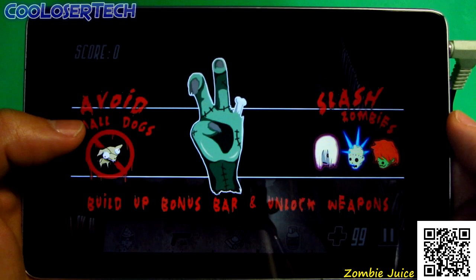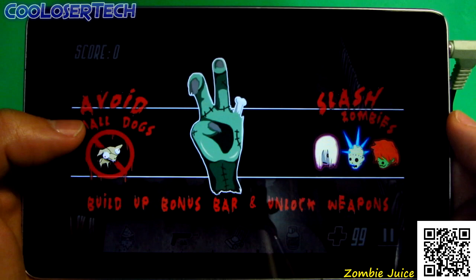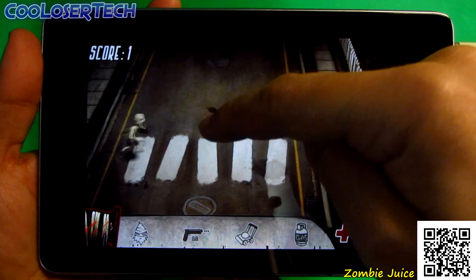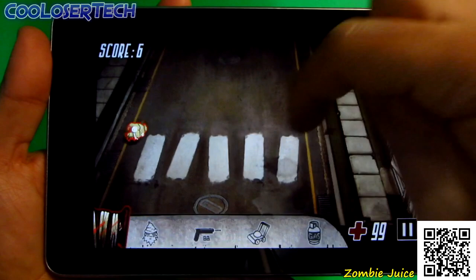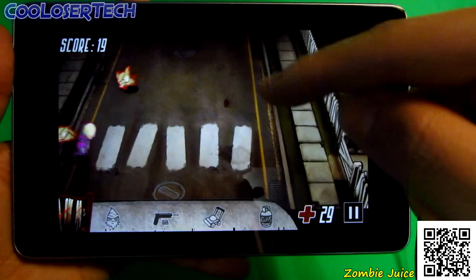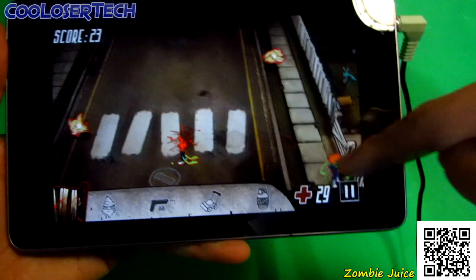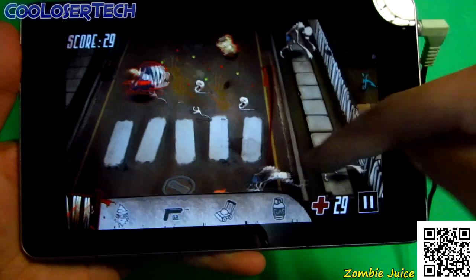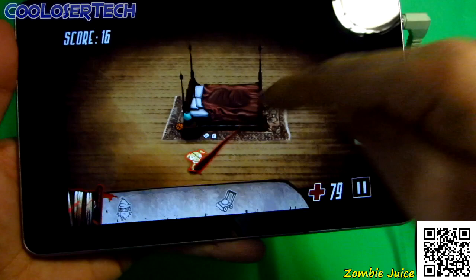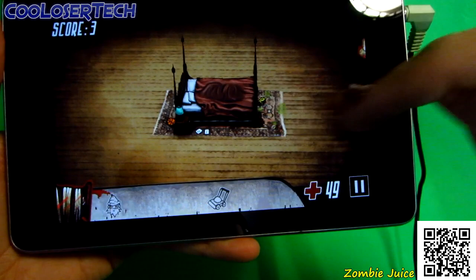Next up we have Zombie Juice. Click Play, choose a level like Urban, go into survival mode, and it counts down. You've got to slice zombies and not let them get past the fence, using power-ups during the mission. Don't slice the dog — if you hit a dog, he turns big and attacks straight to the fence. I did notice the game doesn't fit inside my tablet screen, which is a first. It's fun, go try it out for yourself.